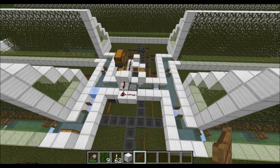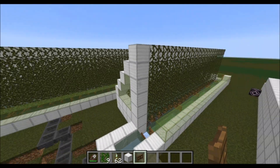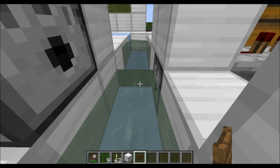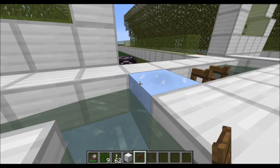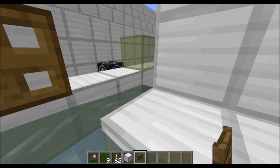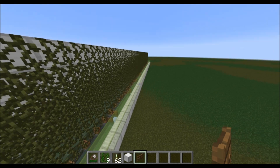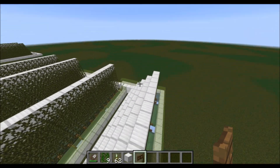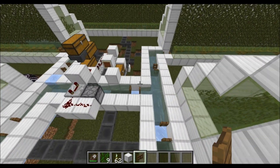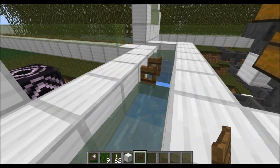Another thing I did differently than other farms is that I have two different laps you can do. When you go over this pressure plate right here, it'll switch this water stream so it goes the other direction. That's going to push me around the back, do a loop behind the thing, come along, go back, and loop this way. When I come back the next time it's going to swap back to the first position.